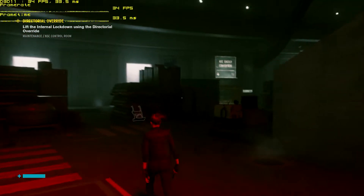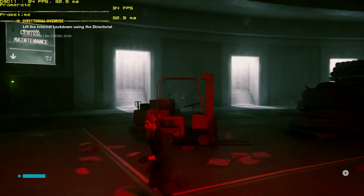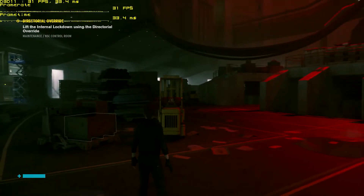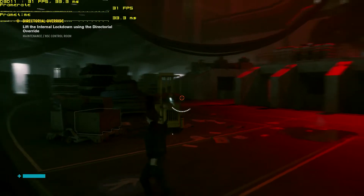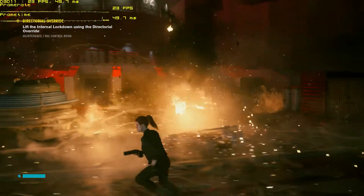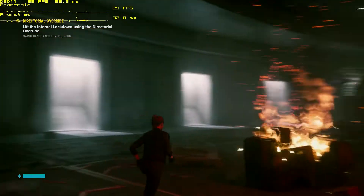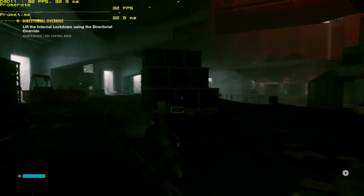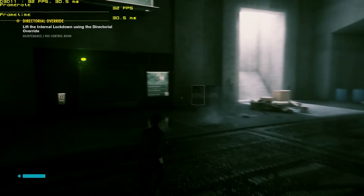We want to be at least 10% over your performance target on average if at all possible, so 33 would be fine — that allows ourselves a couple of frames to drop and still be at 30 or higher. We're still at like 23 when a big explosion happens. I don't know what we can change that would actually affect that. That might just be a CPU limitation, unfortunately — I don't think we can really do much about that if that's the case.